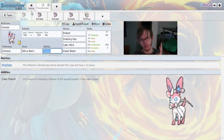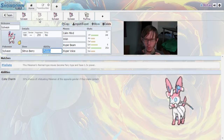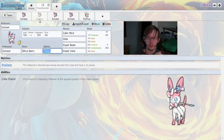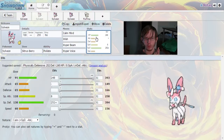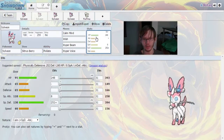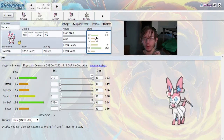On to the next build. We're going to have another sort of Calm Mind build, but this one is going to be more of a special defense wall. Because of the massive special defense that Sylveon gets, it's going to have 252 EVs in special defense, giving you up to 394 special defense. Stack that with Calm Minds and you're pretty much set.